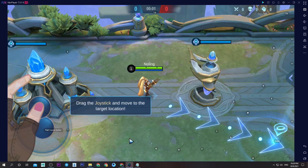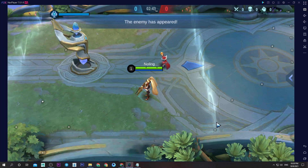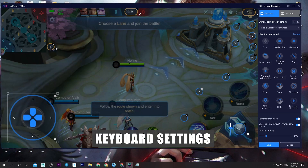Move the left joystick to control your movement. Enemy incoming — eliminate them. Tap the attack button. Take the card.